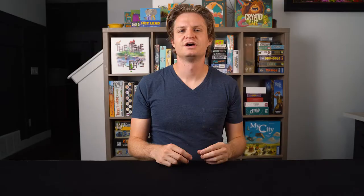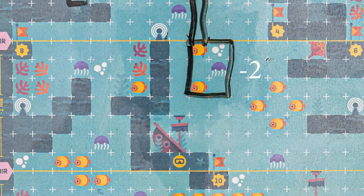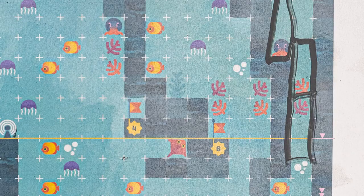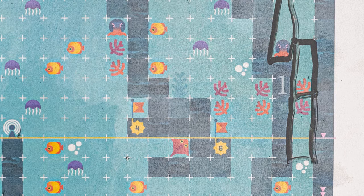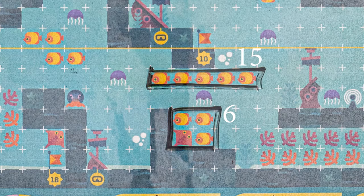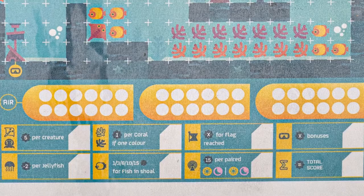You know all of the rules for placing your shapes, so let's jump to final scoring. At the end of the game, you will score for enclosed objects you have discovered. Jellyfish are bad news — lose two points per jellyfish you've enclosed. Coral comes in two varieties. Coral will give you one point per coral, but only if you encounter just one type at a time. If you enclose two types of coral in a single turn, cross off the coral to remind yourself you do not score for that coral.